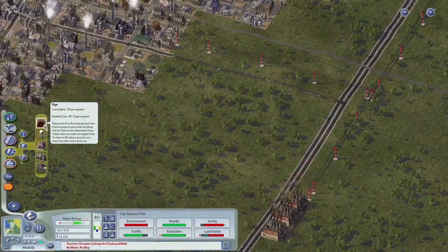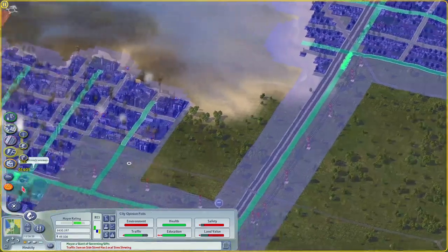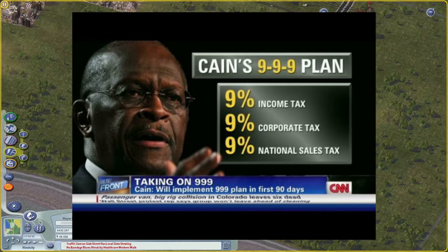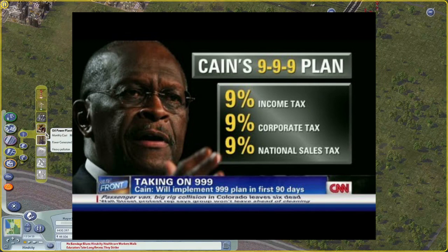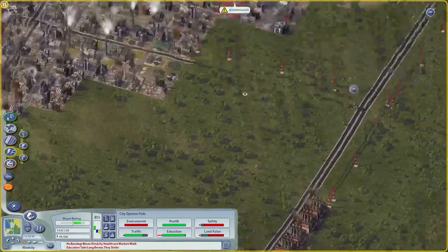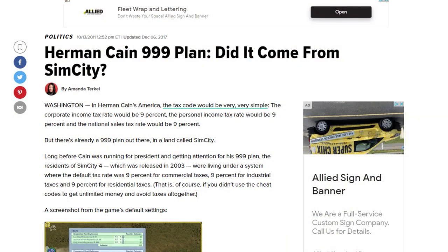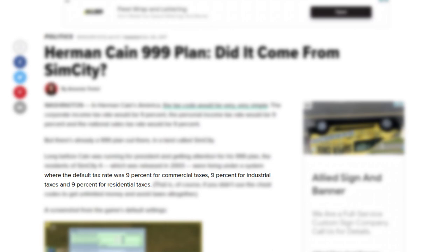While doing research on this game, I found out that Herman Cain, the businessman who ran for president in both 2000 and 2012, has an odd relationship to this game. In his 2012 bid, he released a tax plan called the 9-9-9 plan, which would replace all current taxes with a 9% income tax, 9% federal sales tax, and 9% corporate tax. One studious gamer, Amanda Terkel, who wrote a piece on the Huffington Post, noticed that Herman Cain's tax plan bears a striking resemblance to the default tax rates of SimCity 4 — notably 9% on commercial, industrial, and residential.